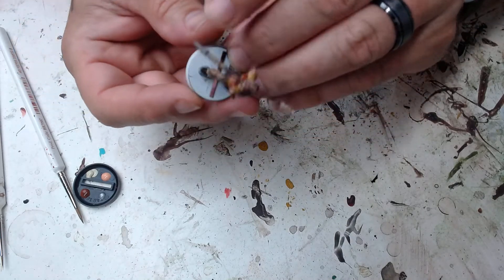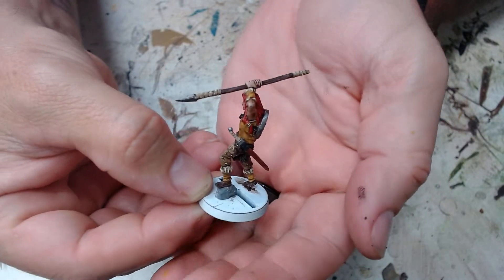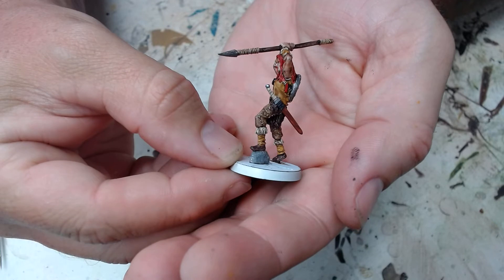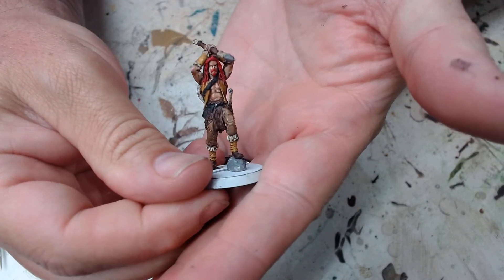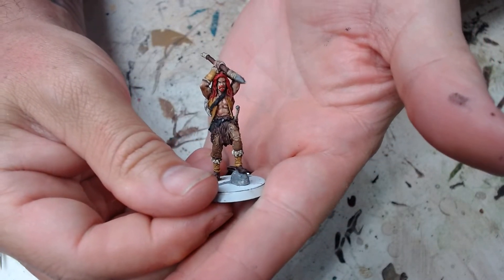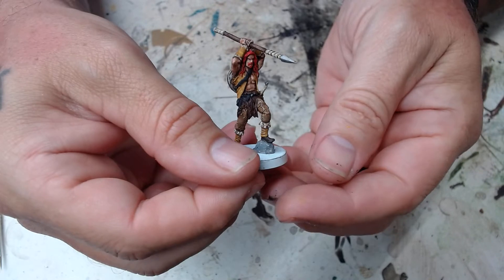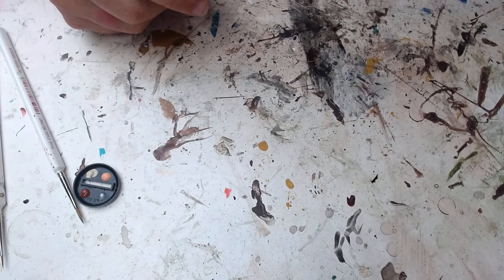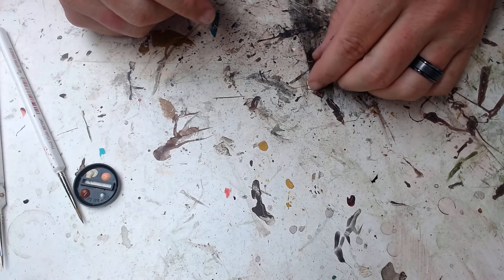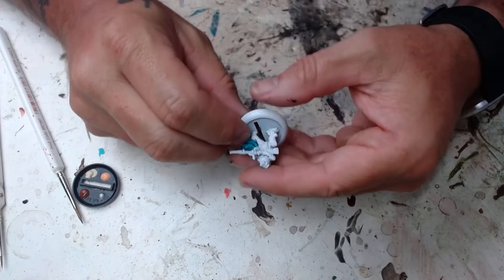I'm going to pretty much call this dude done - except I've got to do the little rock on the bottom. I'll put a wash on it and then highlight it up, but other than that I want to call him done - good enough for the table. I have so much stuff to get painted for Coastal Con because several of the demos we're running are terrain and models supplied by me.